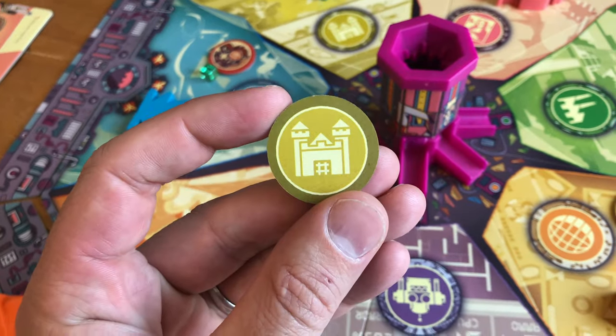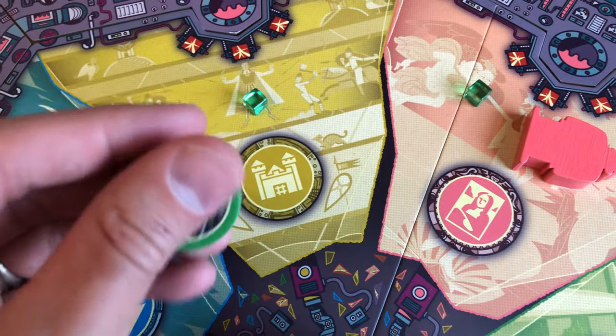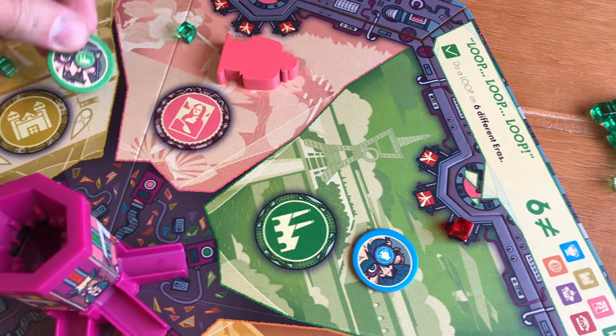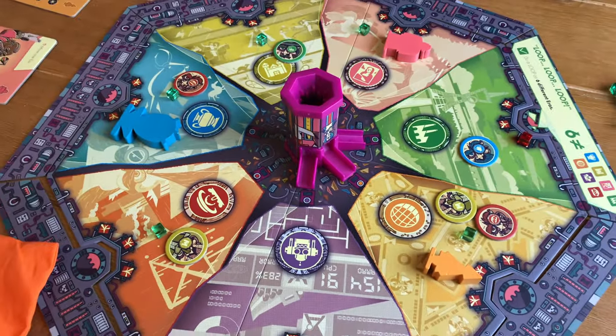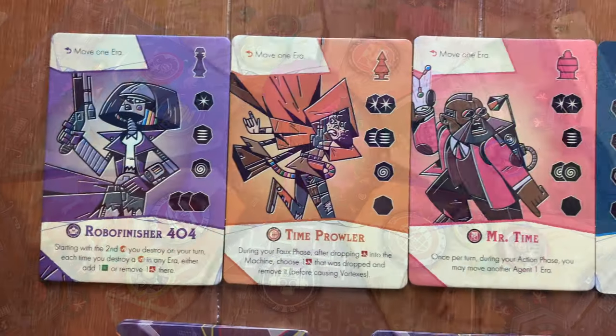These are the circle tokens with Dr. Fu's face on them. One side will list the generation where it should be placed first when placed on the board, and the other side is the era where the duplicate needs to be pushed to for it to get destroyed. Players want to get rid of as many of these tokens as possible because they cause more rift cubes to be placed when Dr. Fu is in that location.